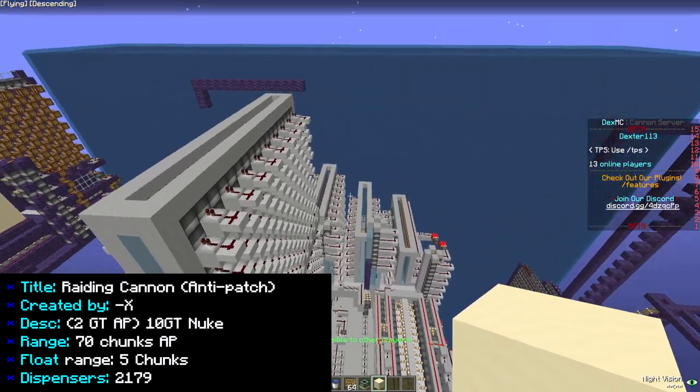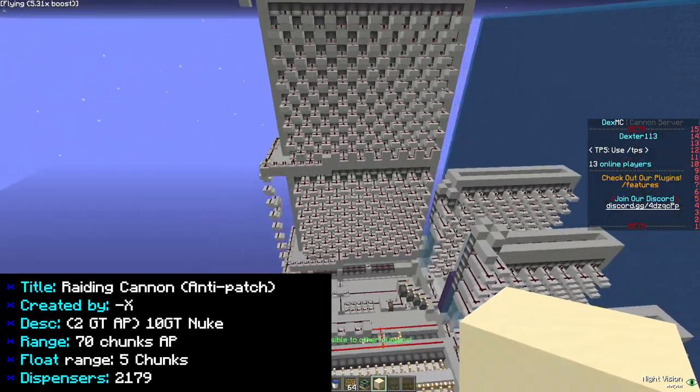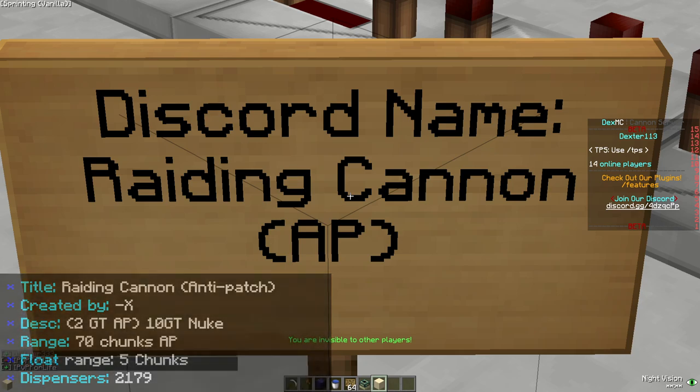The next one is a 70 chunk AP — pretty lit if you're going to force someone. It does use a lot of TNT. You can also find this cannon on the Discord under the Verified Cannons, called Rating Cannon AP.